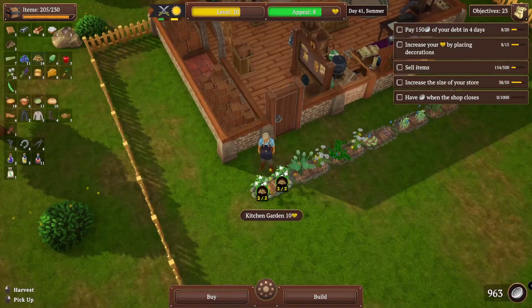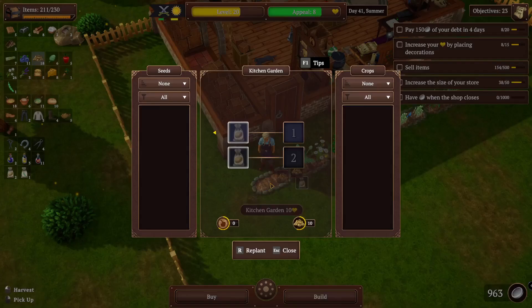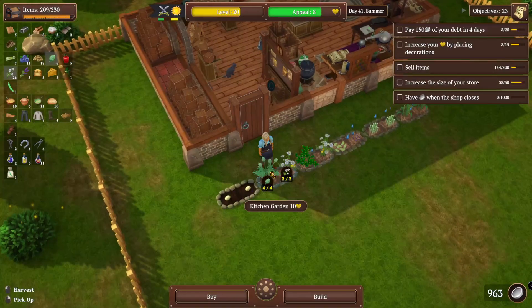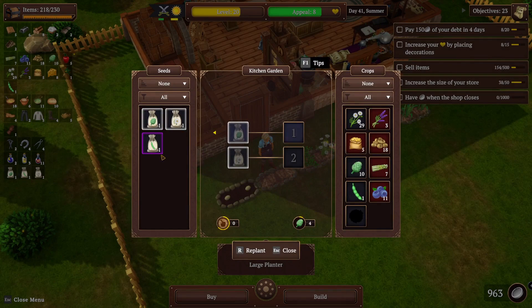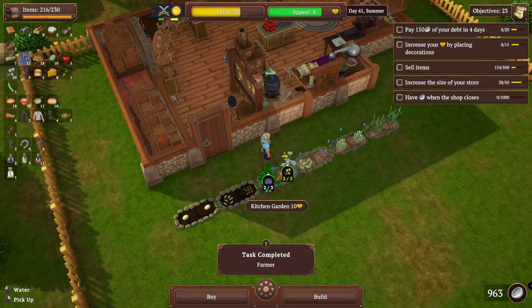Let's water and harvest our plants. More potatoes — a bunch of brown potatoes. That's okay. Harvest these. I unlocked a large planter, that's good. I want to watch for the green beans because we want to replace that, but I think the green beans take a while to grow.